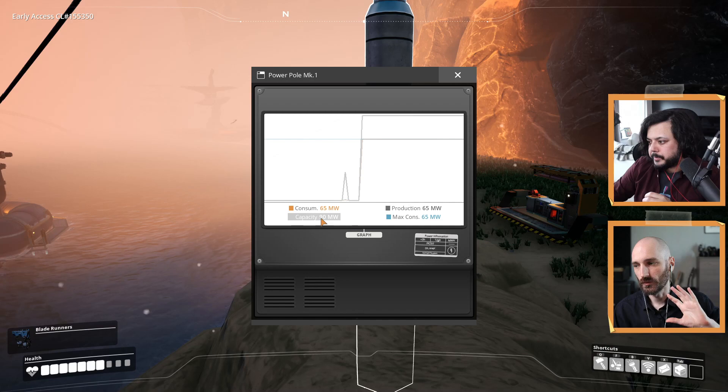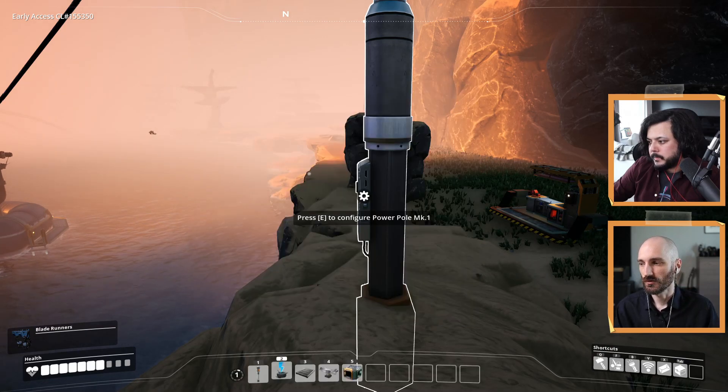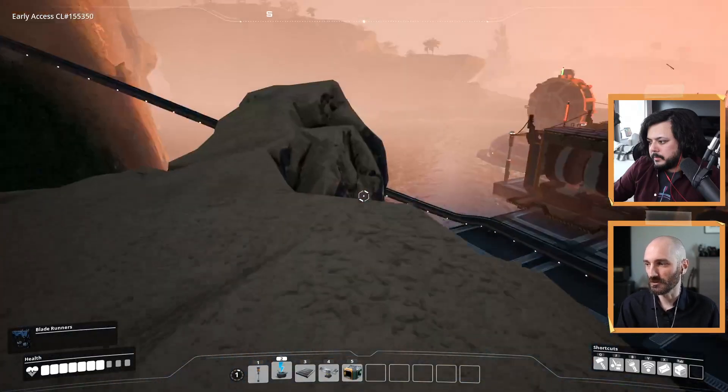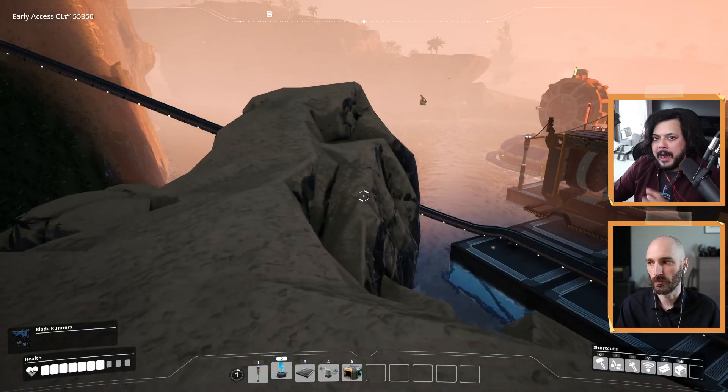So biomass generators will produce enough power that's needed, whereas coal generators are always on full blast, so they will always produce their maximum output — the power that they can use.